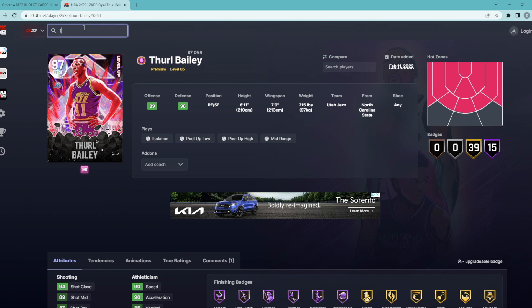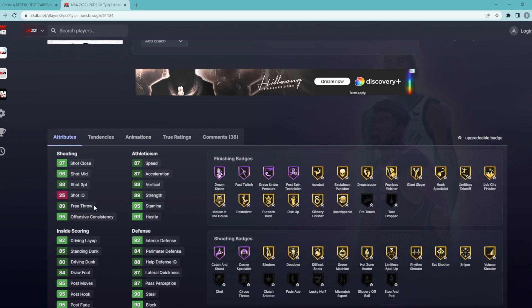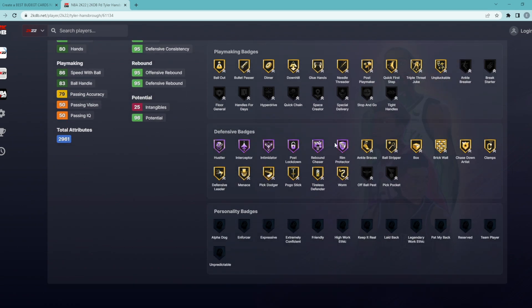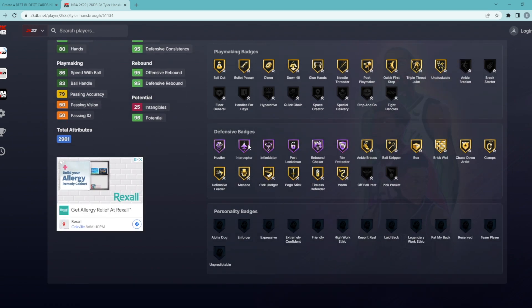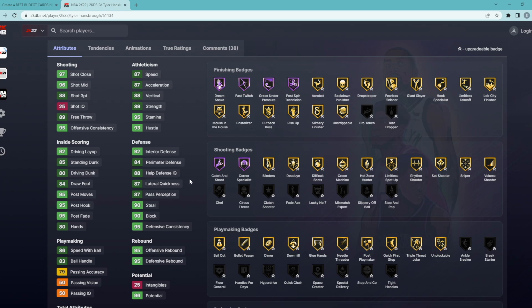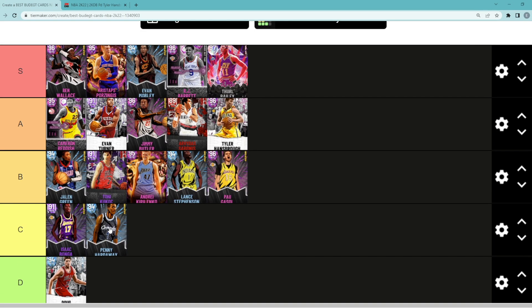The last card on the list is Talen Horton-Tucker, who I do think is an A tier budget card — super elite and super underrated for only 5,000 MT. He's a power forward/center, 6'10" with a 7'2" wingspan, super good overall: 87 speed, 87 acceleration, 88 three-ball, 96 mid-range, 90 steal, 90 block, 92 interior defense, 80 driving dunk, 85 standing dunk. Great rebounder with Hall of Fame Rim Protector, Rebound Chaser, Post Lockdown, Intimidator, Interceptor, Gold Bullet Passer, Dimer, Glue Hands, Quick First Step, and good catching and shooting badges. Good jump shot on quick timing. Talen Horton-Tucker is an A tier budget card. Let me know in the comments what you'd change about my tier list — hope you guys enjoyed, catch you in the next one.